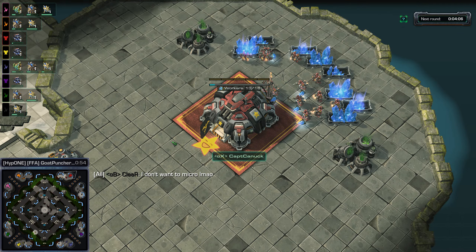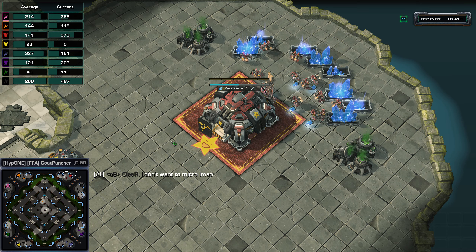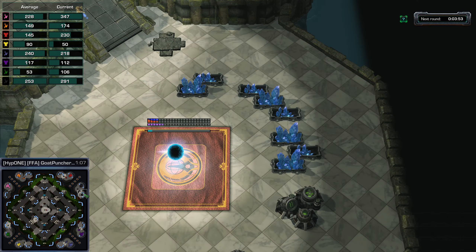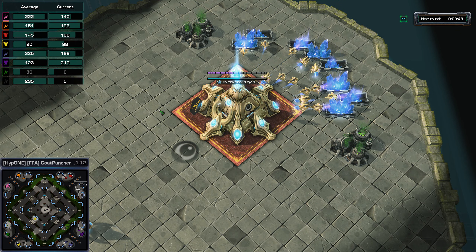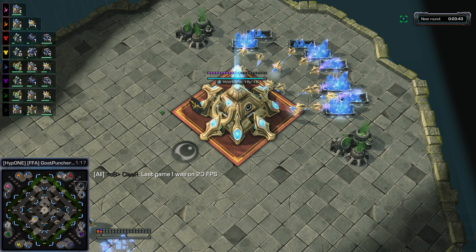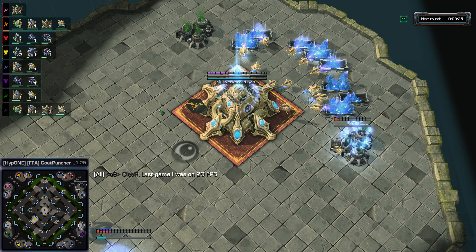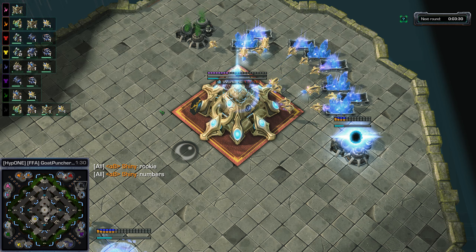Alpha X spinning logos on some of these players' command centers. Captain Canuck has some pretty high spammy APM, as does Templar and Clear. That's the Alpha X logo — I confirmed it. Clear says last game was on 20 FPS.